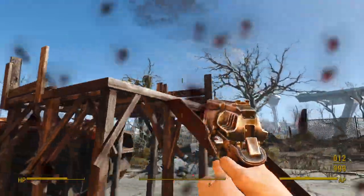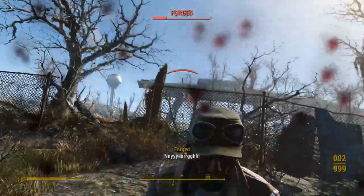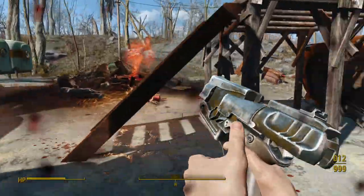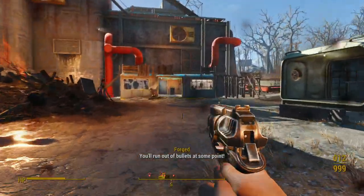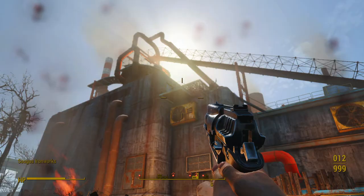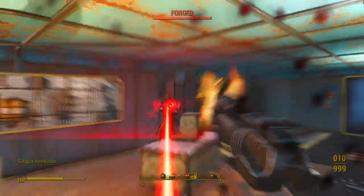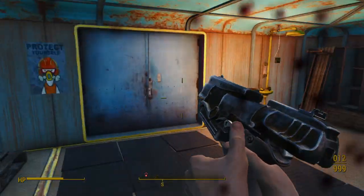That was a lot of animations to go through. In conclusion, there really aren't many good reanimation options for Fallout 4's vanilla one-handed weapons. Honestly, if you want good animations, you might be better off replacing the vanilla weapons entirely. Soon enough — maybe next week or the week after — I'll make a guide on replacing vanilla weapons. But until then... Toodles!